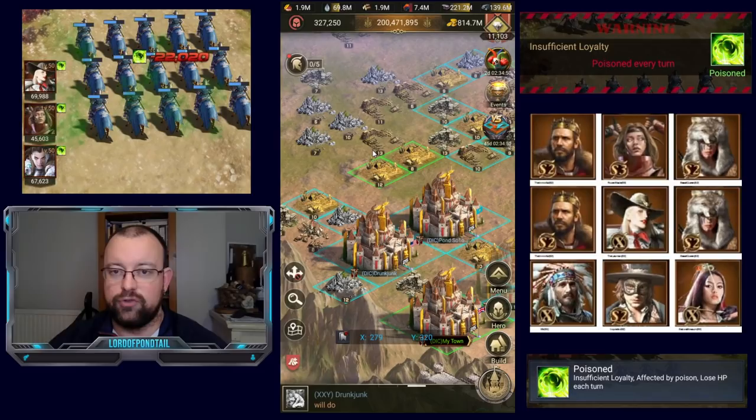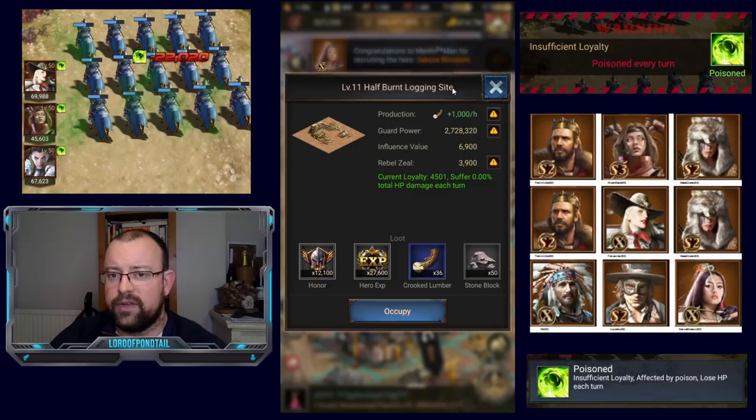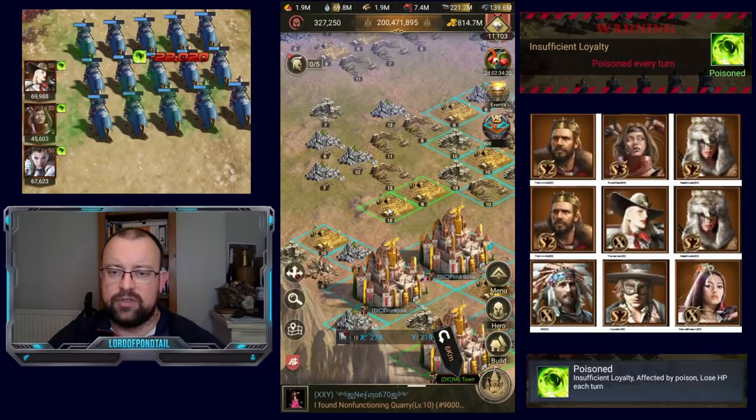So first off, why do you want to take poisoned tiles in the first place? You're going to lose troops doing it no matter what you do. You want to be taking higher level tiles as quickly as possible because it's all about that race to level 16 tiles and developing all of your buildings as quickly as possible. The higher the level of the tile, the higher the level of materials it produces per hour. A level 11 half burnt logging site produces 1000 per hour, while a level 13 produces 1250. The more materials you produce, the quicker you can convert them and use them on construction for increasing building levels, improving workshop efficiency, and increasing your base camp level, which raises your loyalty.